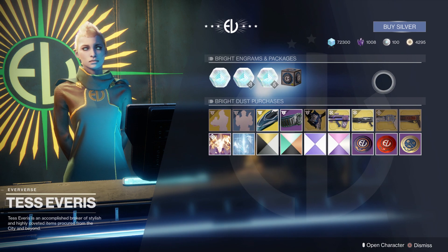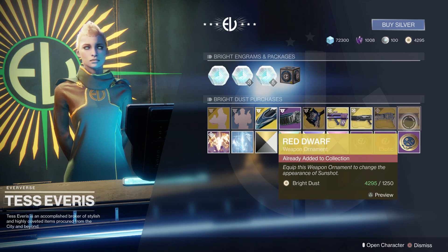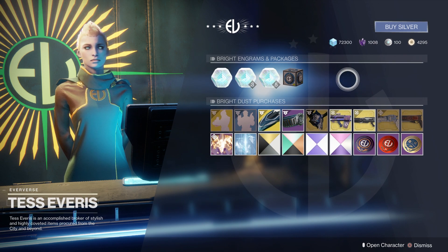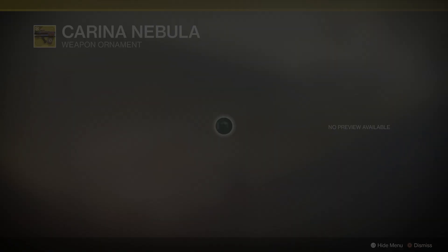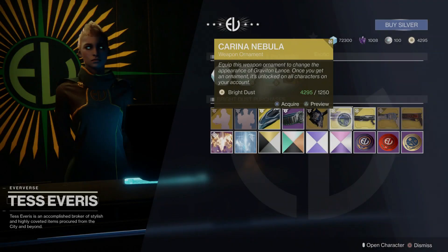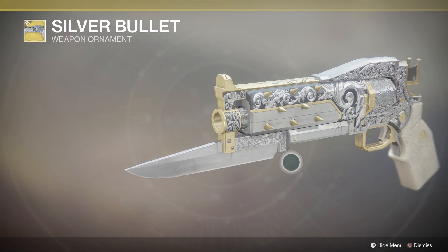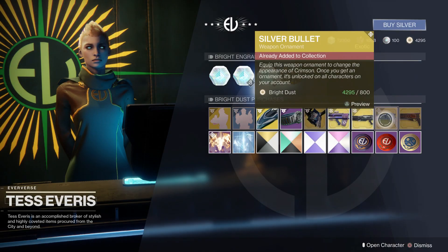For bright dust, you can purchase a lot of cool things this week. There are ornaments for Sunshot, Sweet Business, and Graviton Lance, coinciding with the final faction rally. I already have the Sunshot one; the Graviton Lance ornament looks really cool with awesome effects and is one I may end up picking up. I did purchase the Silver Bullet ornament for Crimson — I didn't have it yet. It looks very royal and ornate; I really like it.